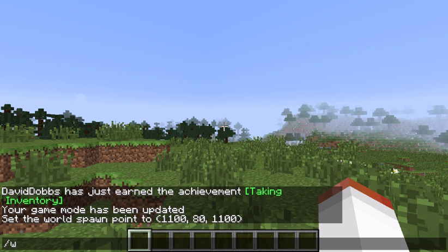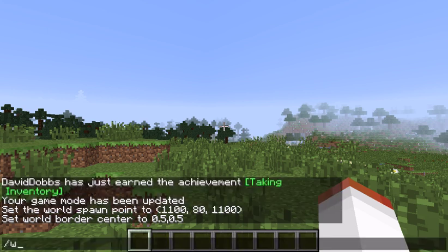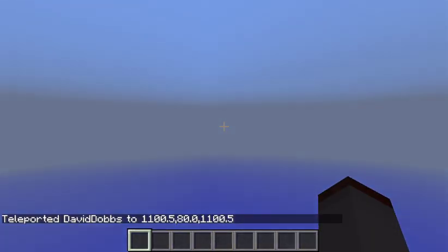Then you want to set your world border center — go world border center and set it to 0, 0. Then you want to teleport out to your spot that's going to be outside of your world border, so TP to 1100 80 1100, and we'll see what's out here.